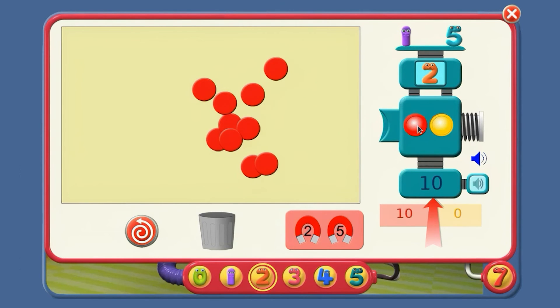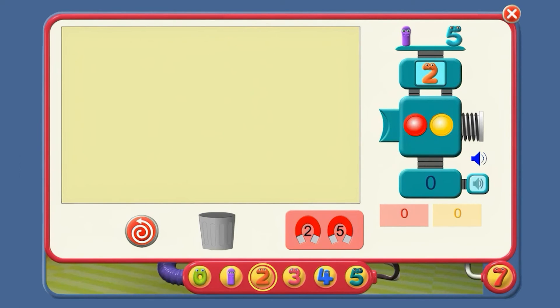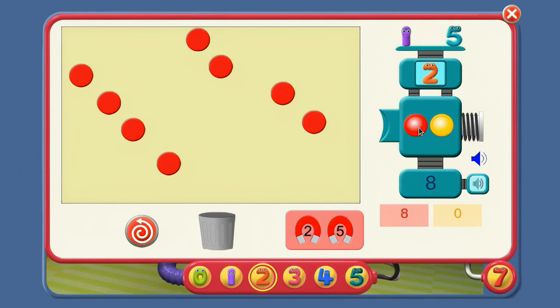Back to zero please. Now, if we count up in twos, can you say what number comes next? Start with zero and add two, and it will be... two. Two more makes four. Two more: six. Another two: eight. And finally two more: ten. We've counted to ten in twos.